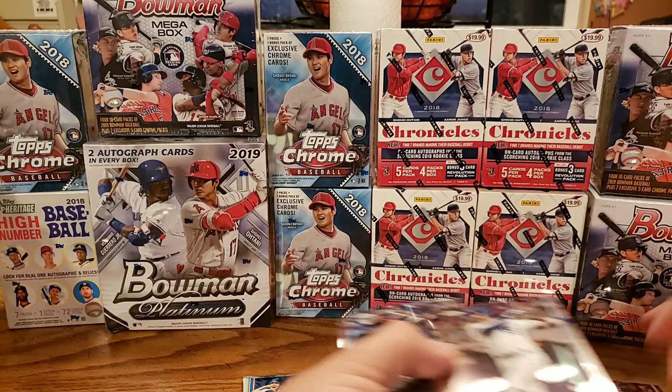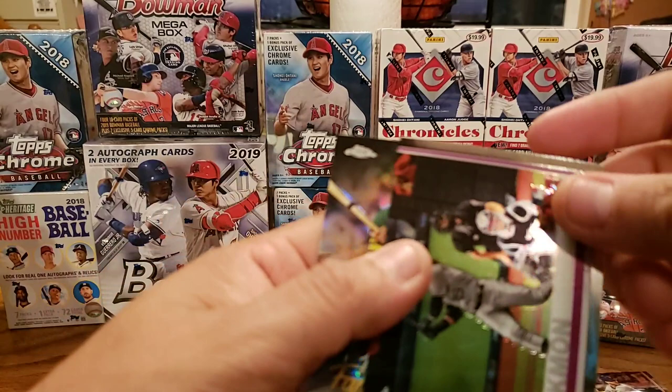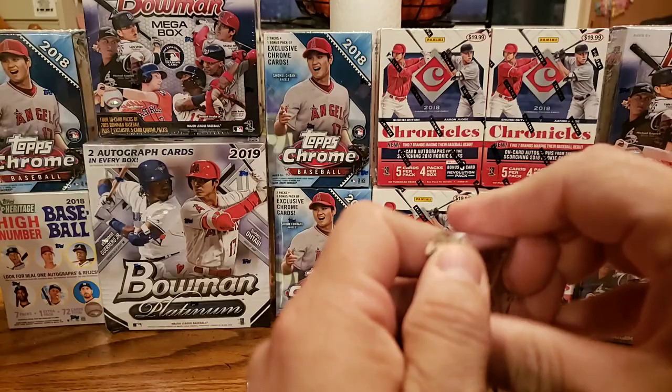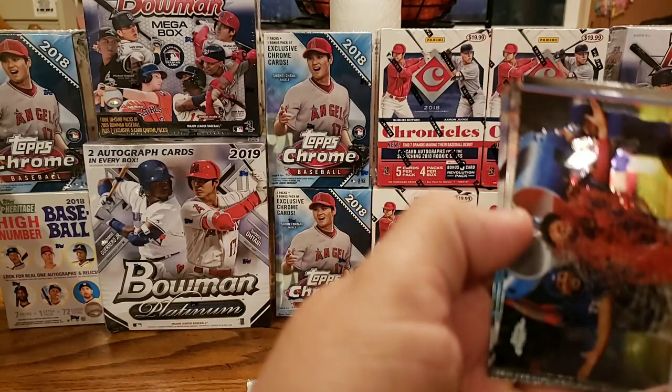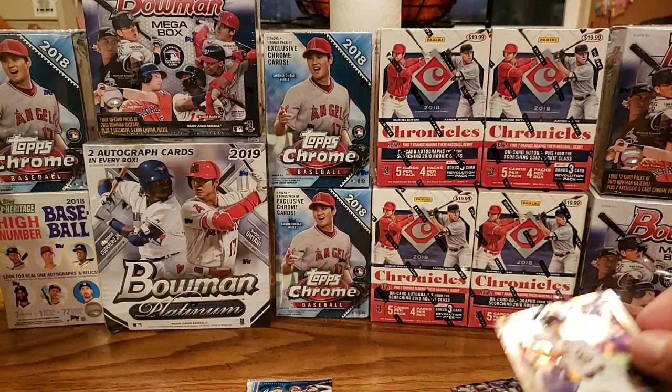Let me separate these. Eloy Jimenez, rookie debut. Lucas Chialito. I need some sleeves for those. Charlie Blackman, All-Star Game. And then Reggie Jackson, family business. So we've got two packs left — can we find an auto in one of those? Nice one on the back as well. Zach Britton. I like this picture. Hunter Pence. Brian Reynolds, another decent rookie. And on the back, Kevin Biggio — another of the top rookies we're looking for on this Topps Chrome Update.